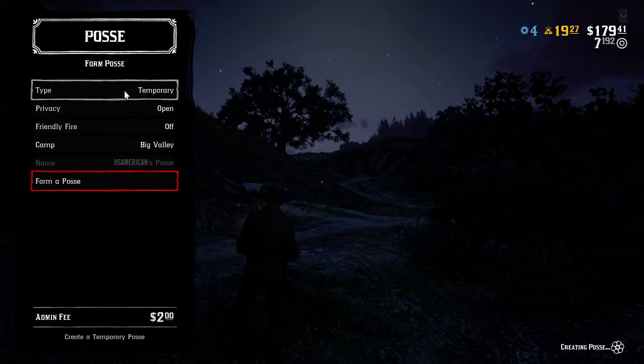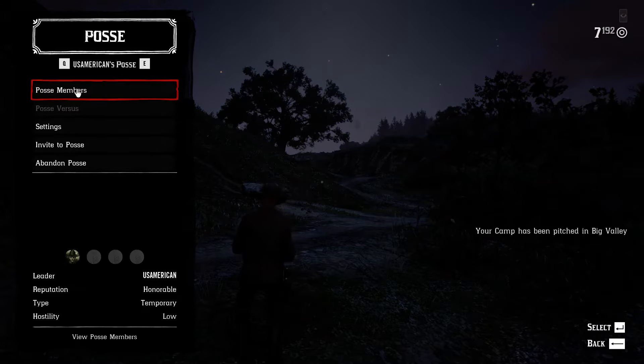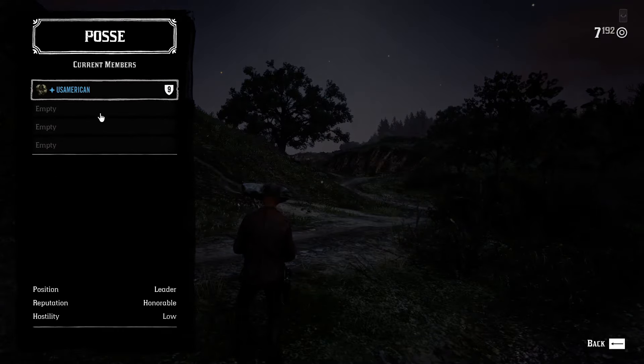Press enter and you have created your temporary posse. You can go back and you'll notice it says creating. After it creates, you can click on posse members and it shows you the members right there.